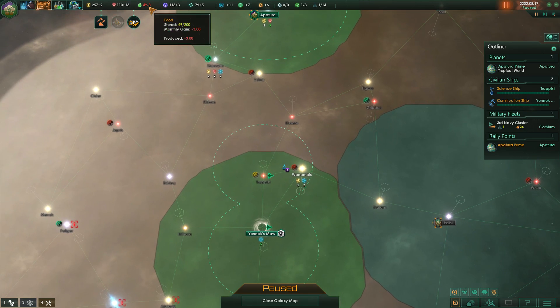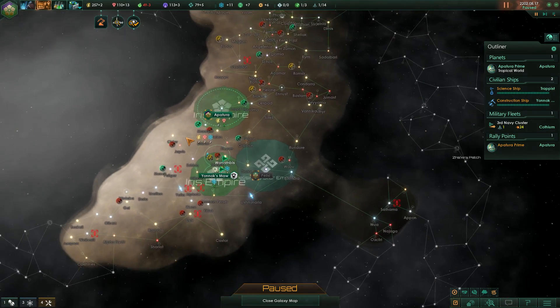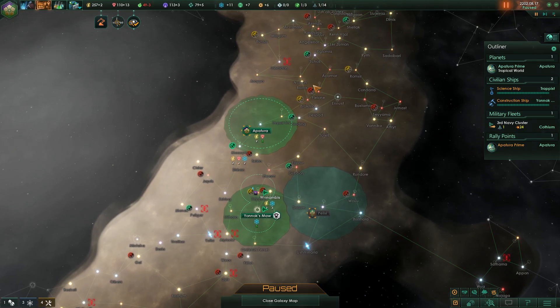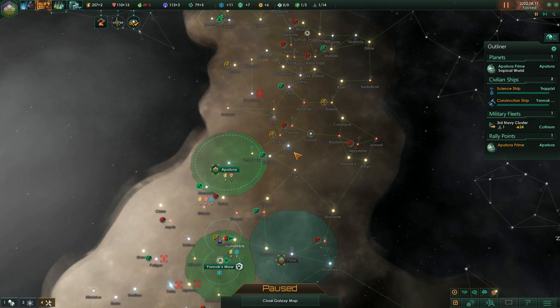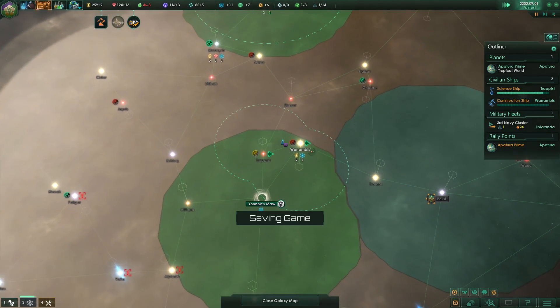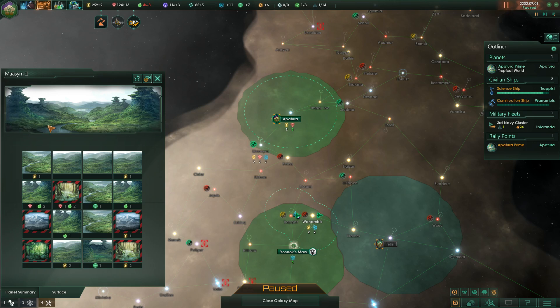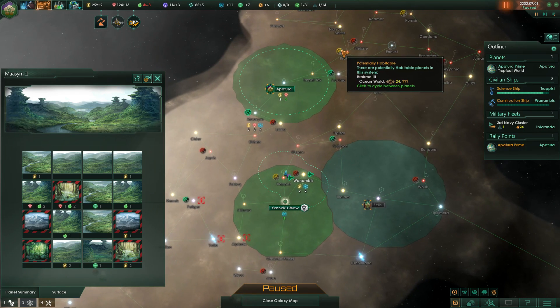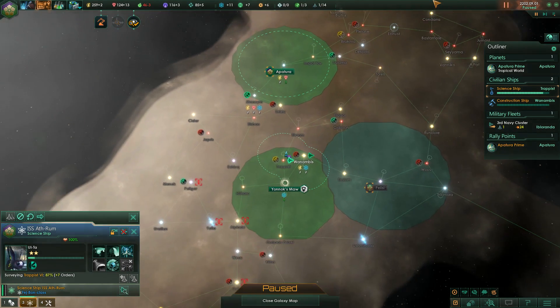Of course, if you haven't gotten the memo - food is now a stored empire-wide resource, not limited to specific planets as it used to be. This allows for quite a different approach when it comes to doing things like getting specialized worlds that only produce minerals or only energy due to some bonuses that they have. All right, so where are we going next? I'm going to get this one.